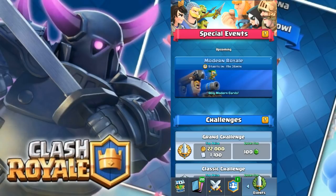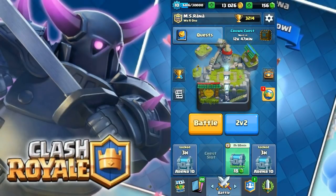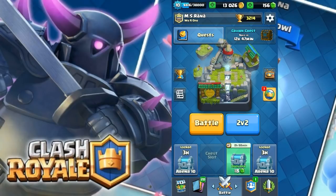After that they added Ice Spirit, Bowler, The Log, and Lumberjack. After the next update they added Dark Barbarians, Tornado, Clone, and Electro Wizard. After that they added Mega Minion, Ice Golem, Inferno Dragon, and Graveyard.